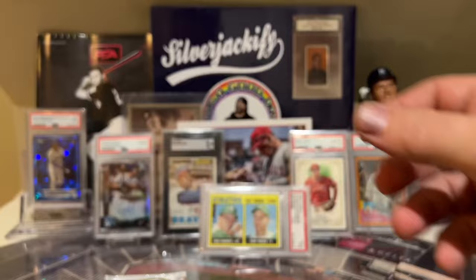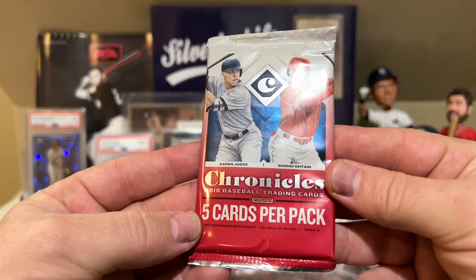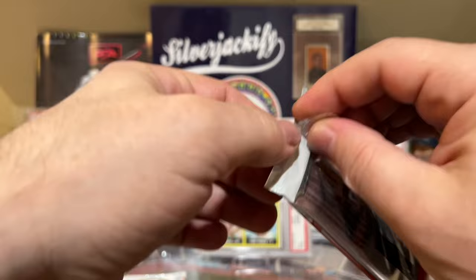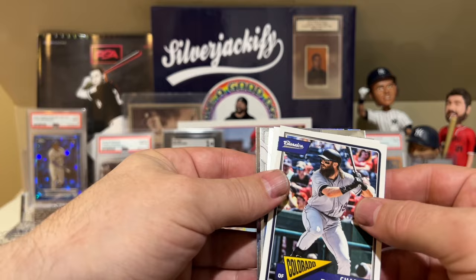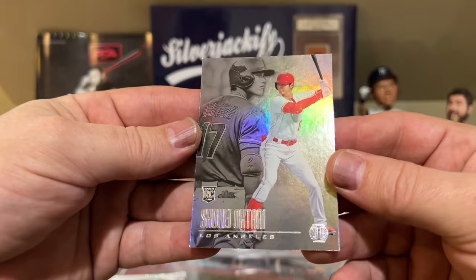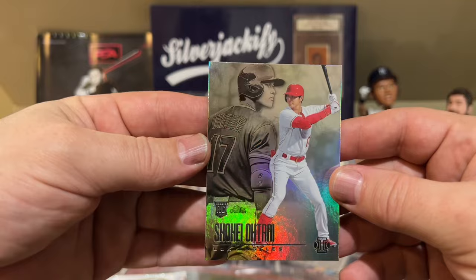Alright, 2018 Chronicles. Let's see if we can hit an Otani or an Acuna. We got an Otani! Nice on the back. Charlie Blackman. Let's take a look at the Otani — oh, that is awesome. A Shohei Otani rookie card. Very cool. I know that Filmington was really high on this product, and I can see why.